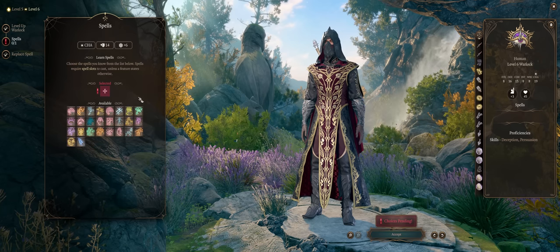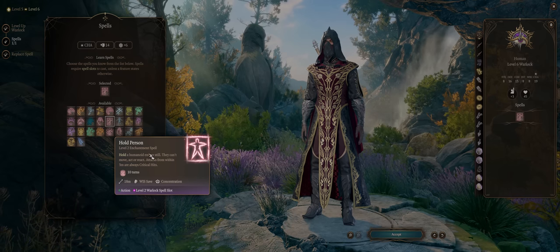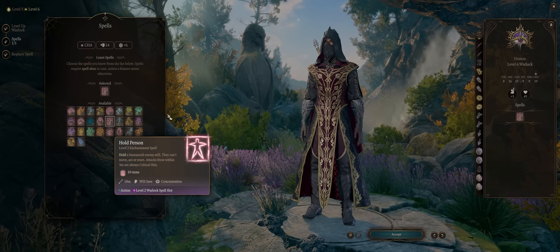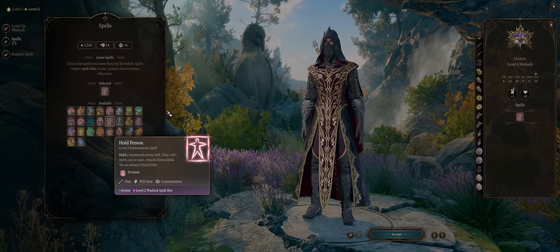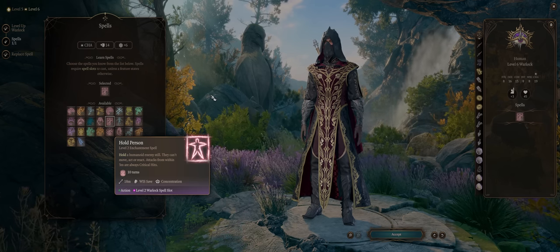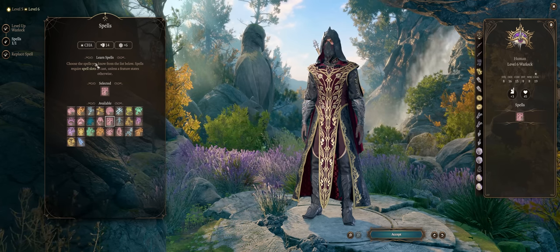At level 6, for another spell, this is when I would pick Hold Person. At first it only hits one enemy, but as you increase in spell level and upcast it, it hits an additional target — as a level 3 spell that's 2, level 4 that's 3, and level 5 ultimately 4 at once, which starts to compete quite well with Slow or Hypnotic Pattern. Plus as a Warlock, you'll always upcast it to the maximum — level 5 once you hit level 9.